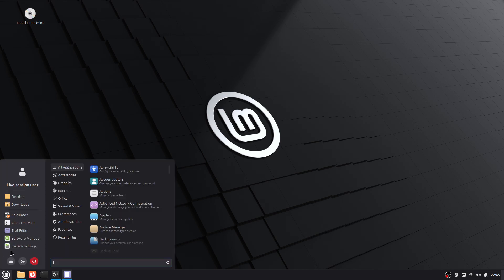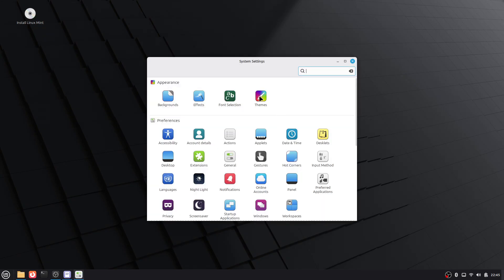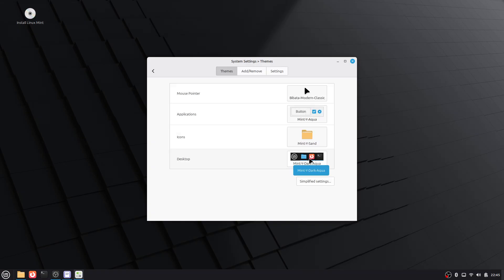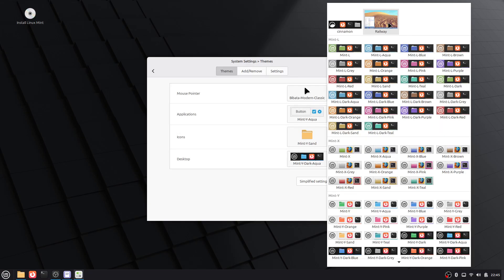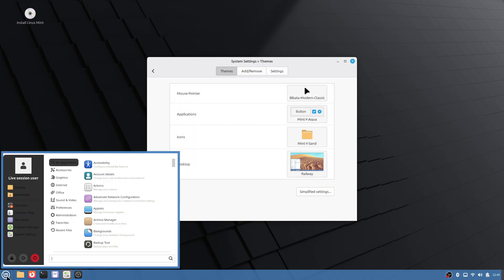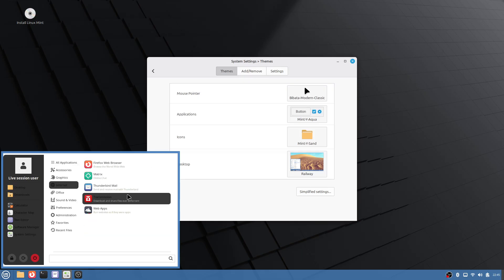We're going to choose Railway, and that gives us a nice blue menu bar — but this looks terrible. The dark against all that light just doesn't work, so I've definitely got to do something different.